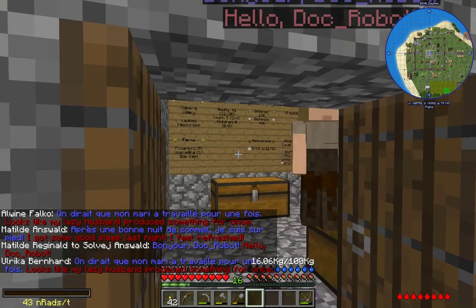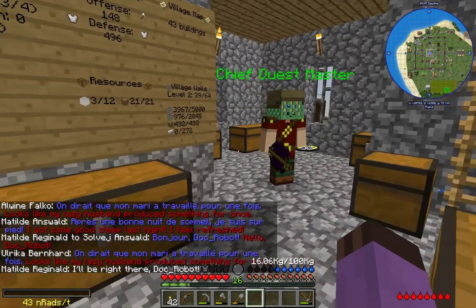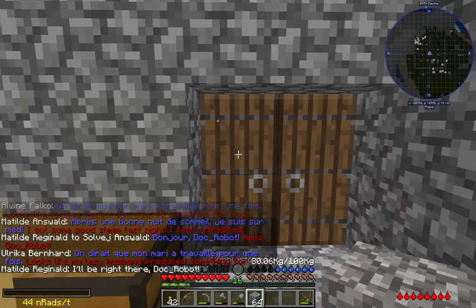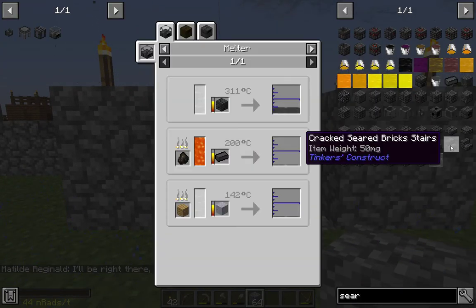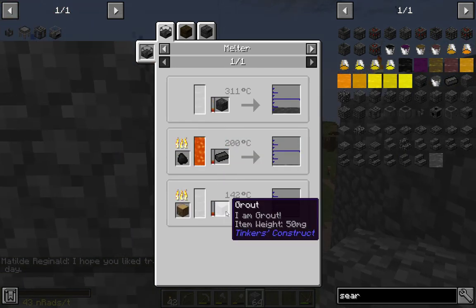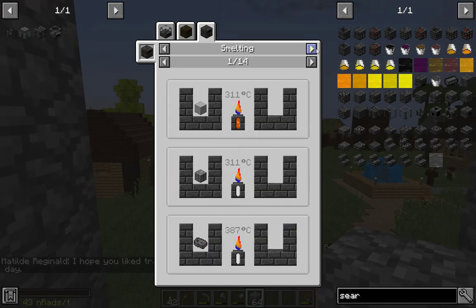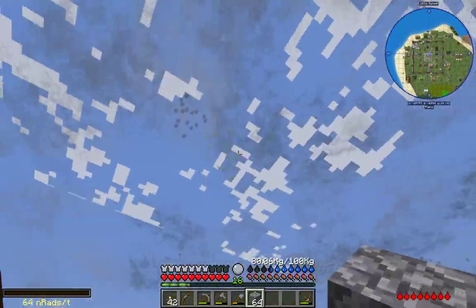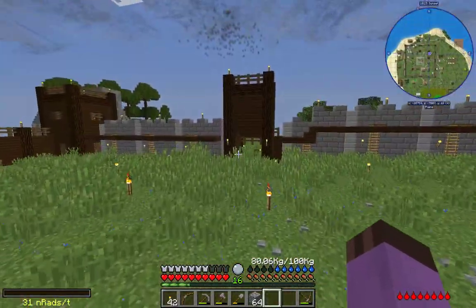Hopefully, once I build the melter, it'll be a lot easier to get more. Hopefully I can do something to melt some stone. If I use liquid seared stone recipes on that — well, it'll at least save us glowstone. But yeah, it's not quite the smelter where we can use stone tool parts. So mass automation of seared stone will have to wait until we can upgrade to a full smelter.